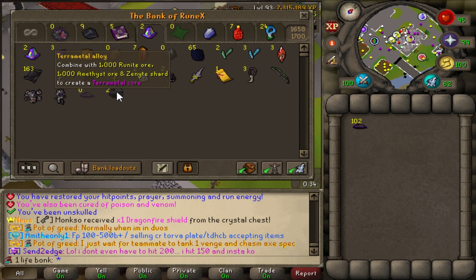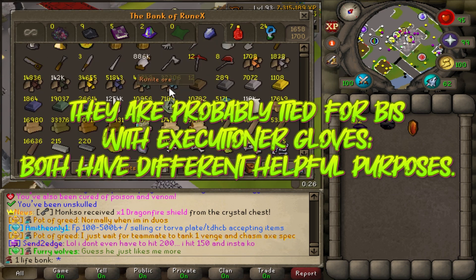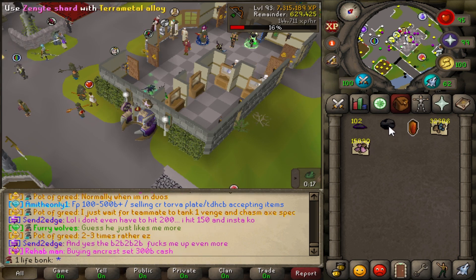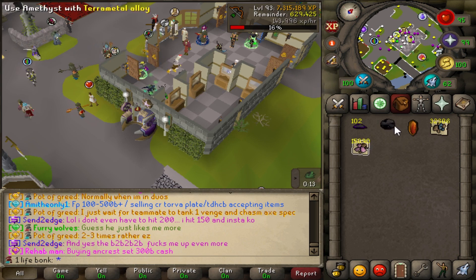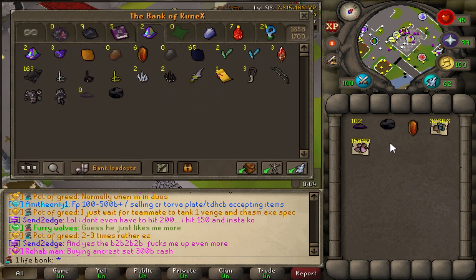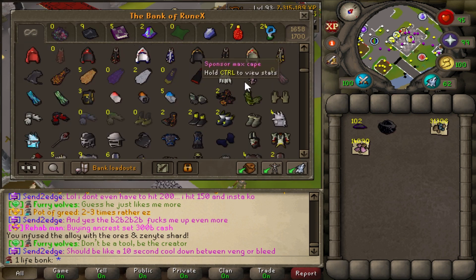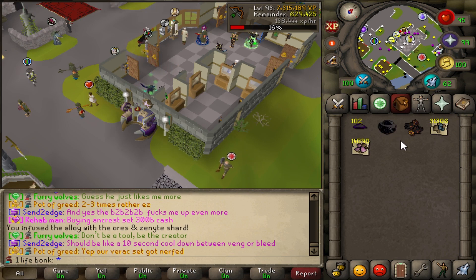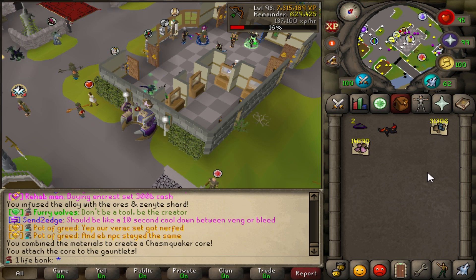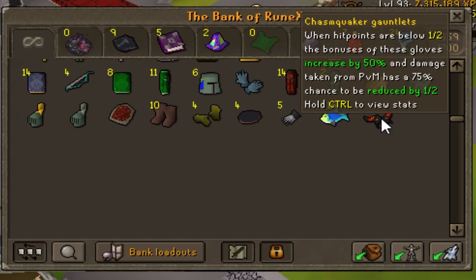We can make our best-in-slot melee gloves now. We need a zenite shard — zenite 1000, rune 1000, amethyst. We use this on the alloy... combined. There it goes, now we have a core. Also need to pull out molten gauntlets. We use the terra metal shards on the core, or the core on the shards — yeah, there it is: chasm quaker core. Use the core on the gloves, and now we have our chasm quaker gauntlets — best-in-slot melee gloves. Really nasty effect on it, very nice for combat.